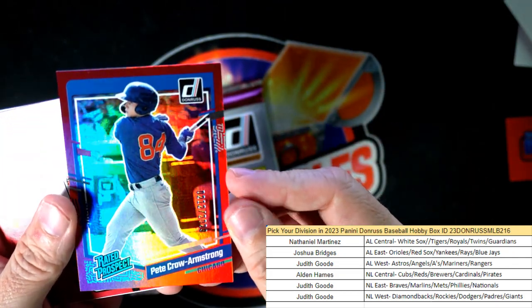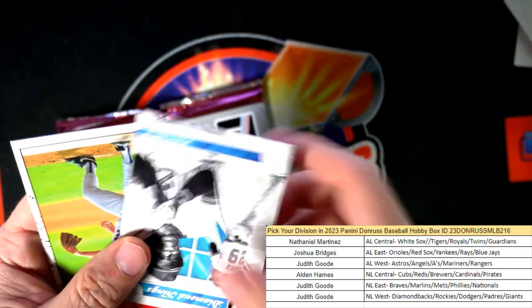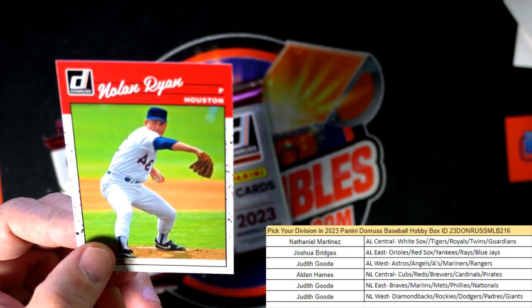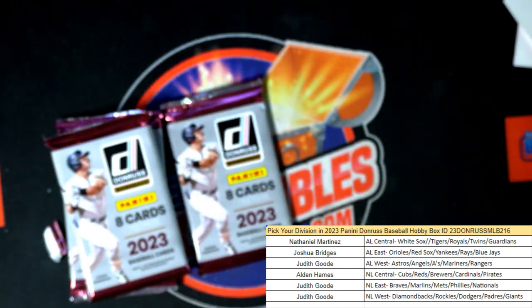There's a Chicago Cubs. And there's an Ichiro non-reverse there. And a Nolan Ryan — and that's going to be a Nolan Ryan reverse. American League West, Judith G, coming out to you. Nolan Ryan reverse.